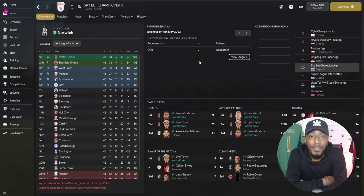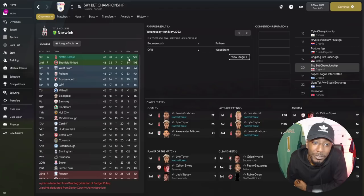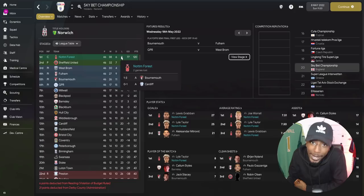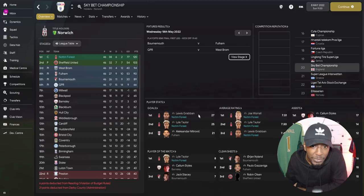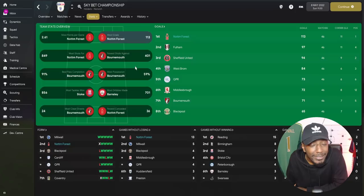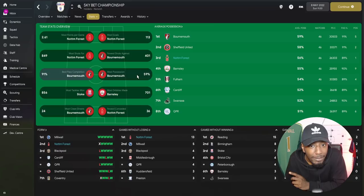Nottingham Forest were the champions. We played 46, won 38 of those 46 games, and only lost two — both away, to Bournemouth and Cardiff. Five of six draws were also away from home, so when playing away you may want to tweak something. For the top goal scorers in the Championship: Lewis Grabban with 27 goals, Lyle Taylor with 25 — we had the top two. For average rating: Joe Warrell the centre back, Lyle Taylor the striker, and Lewis Grabban the advanced forward.